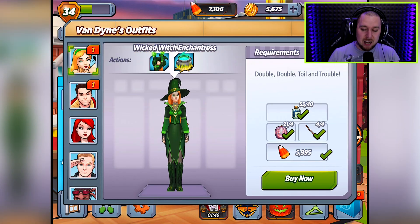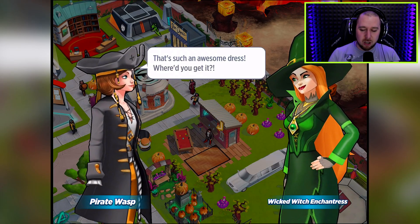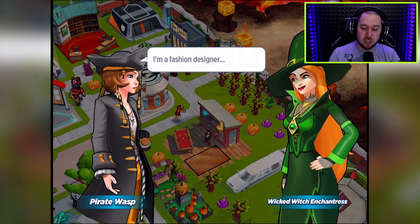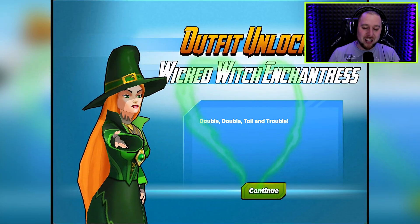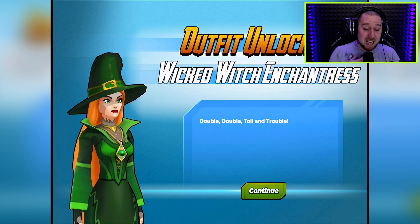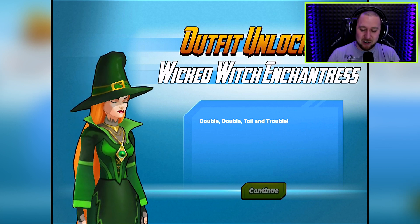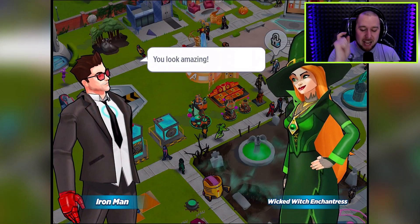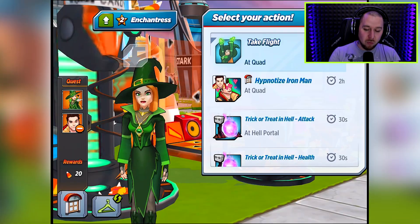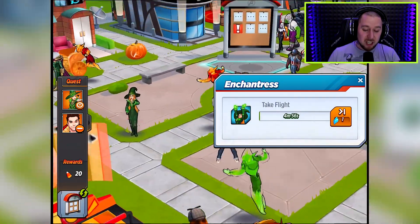All right, let's unlock the Wicked Witch Enchantress. We've got all the stuff now which is awesome. She looks very, very cool. Maybe we can start getting her a little bit stronger and taking her into battle. Oh look at that — she looks amazing! I love her green eyes. Green is my favorite color — green suit, green eyes, green everything. Iron Man agrees, she looks amazing. Take flight — she's gonna fly! I've gotta see this.